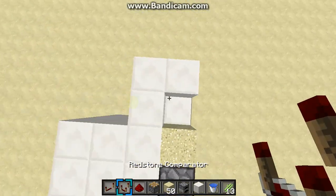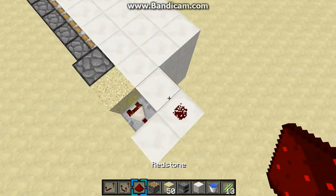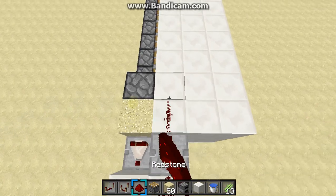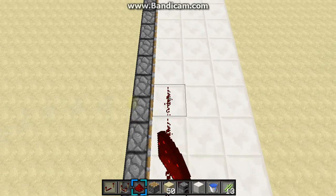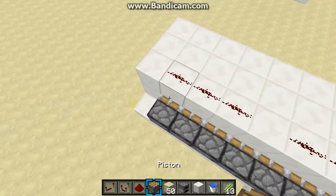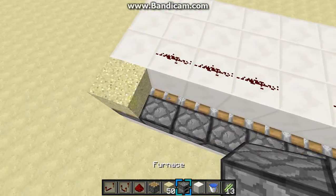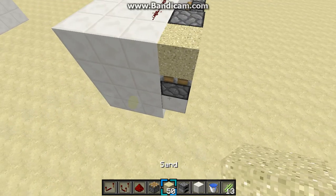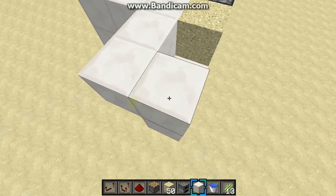Then you want to place one comparator facing that way to redstone, a repeater going that way, and redstone all along that edge. There's a limit of how big this farm can be — it can be as big as the signal can go. So if you have two redstone sources, it'll probably be around 20 or 30 something blocks. Keep that in mind. And do the same on this side.